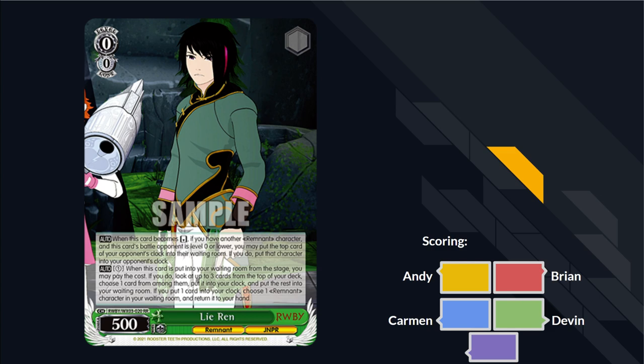What is up everyone, we are back with RWBY. I'm joined today by Andy and Brian, the usual suspects, and also by Devin Lindsey from the Virginia Weiss Schwarz community. Riaz had to step out — he has to work early — so we're going to continue to soldier forth and get this done before the holiday. We're going to jump right into it. Andy, go ahead.